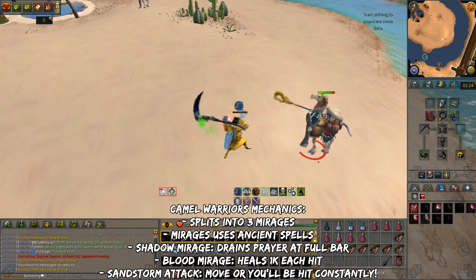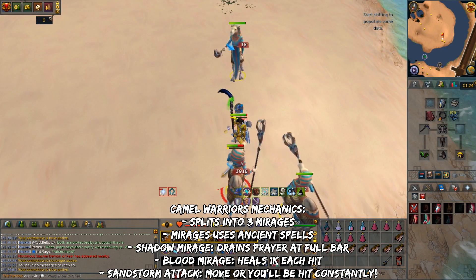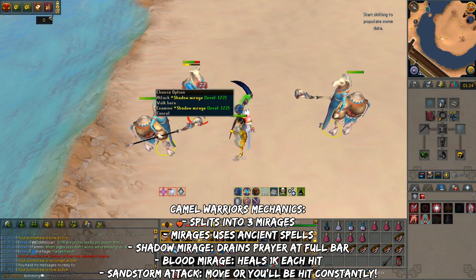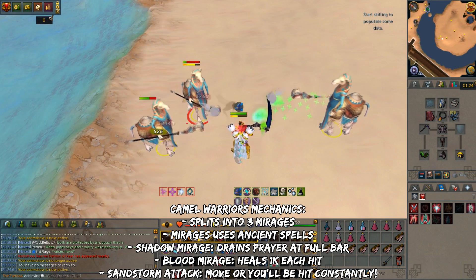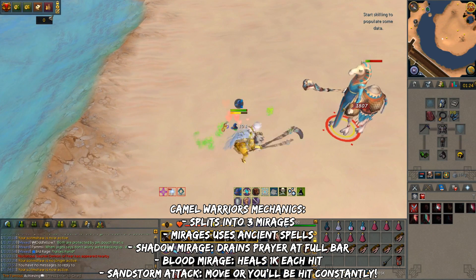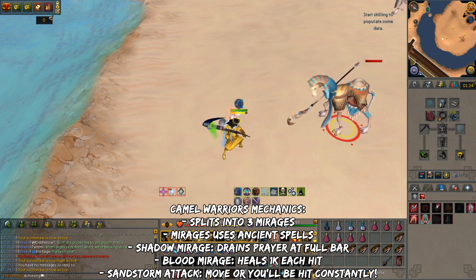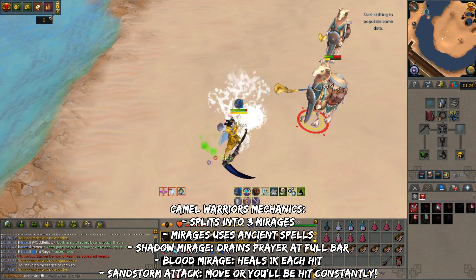Here are the mechanics for Camel Warriors. They attack with Mage or Range. Camel Warriors don't have very high HP, but most of the time when you attack them, they'll immediately split into what are called Mirages, which are similar to Glacor sources. The Camel Warrior disappears until all Mirages are killed. All Mirages use 4 different Ancient Spells from the Ancient Spellbook. Two out of the 3 Mirages have a special mechanic: the Shadow Mirage drains a lot of prayer points when its adrenaline bar is full, and the Blood Mirage heals itself plus the other 2 Mirages for up to 1k HP each.